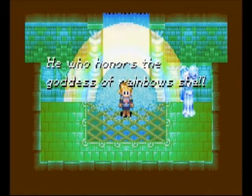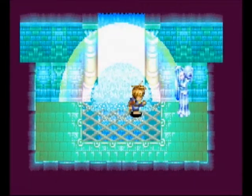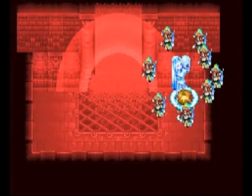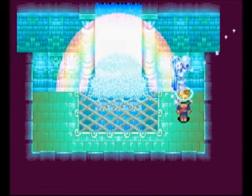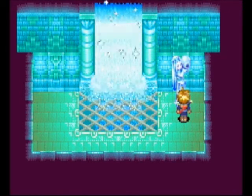Rainbow. 'He who honors the goddess of rainbows shall be guided to the heavens upon wings of fluid grace.' That's an awkward sentence structure. Anywho, you want to go ahead and use Ply on this statue — we've done this multiple times in this dungeon now, so it should probably just jump right out at you. That's what you have to do.